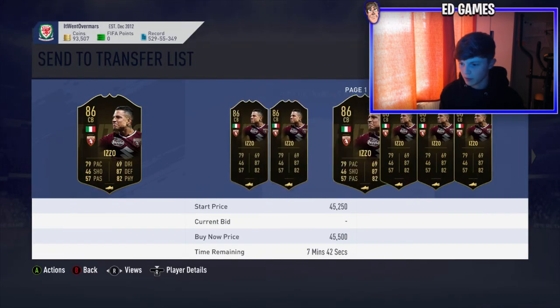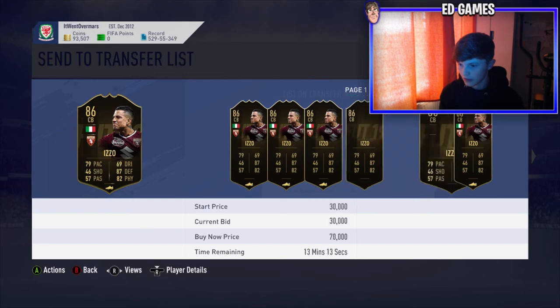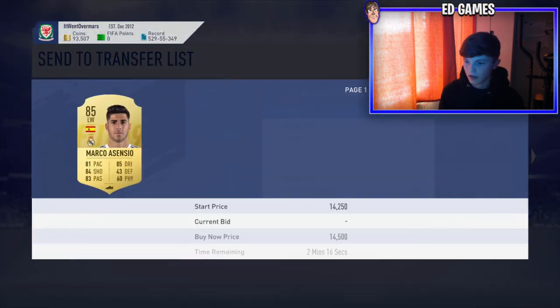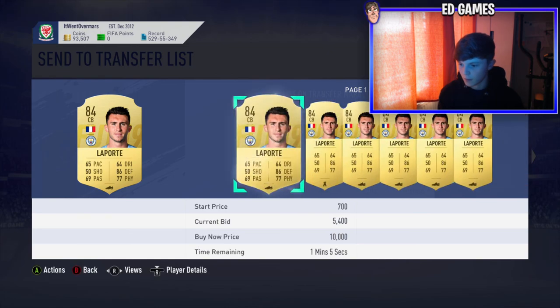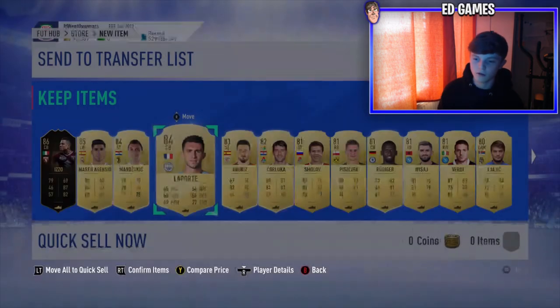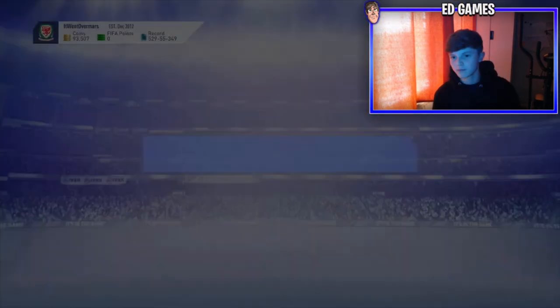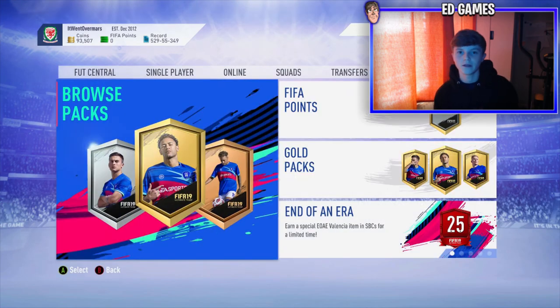I'm not sure how much Izzo would be worth - looks to be probably around 30k, so probably like 35 to 40k, plus 13k off Essentio, and Laporte's probably like 8k at the moment. So really, really good pack for free - I really recommend you guys doing this. That's probably going to be it for this video. If you enjoyed it, please hit thumbs up and subscribe. Peace.